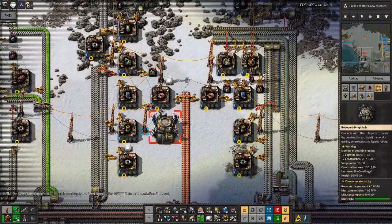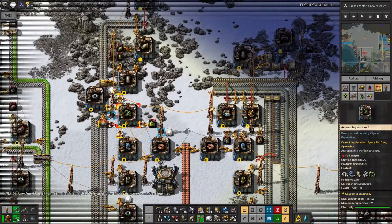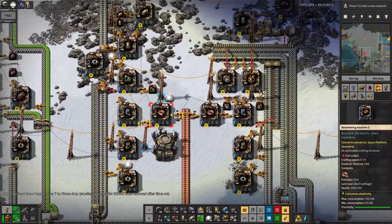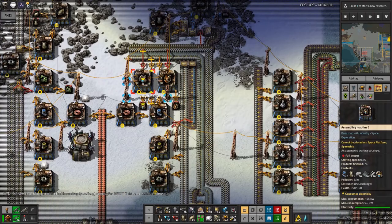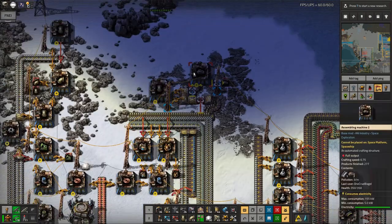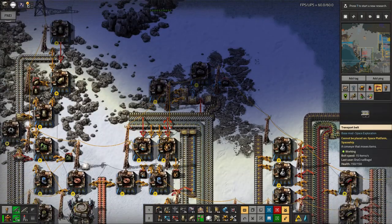This area here is all about the fluid shenanigans. We've got pump jacks for sucking the oil out of the ground, various types of pipes being made, chemical plants and oil refineries, and pumps up here as well — all going into the logistics system so they can be brought to my construction train and to myself.